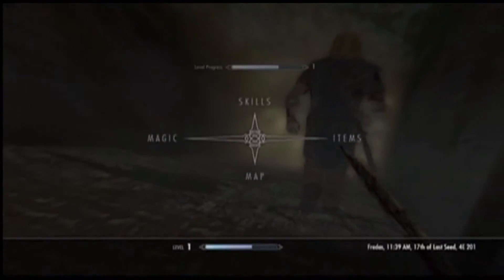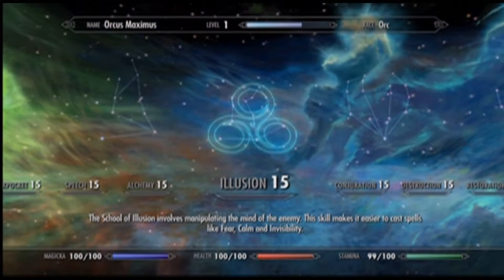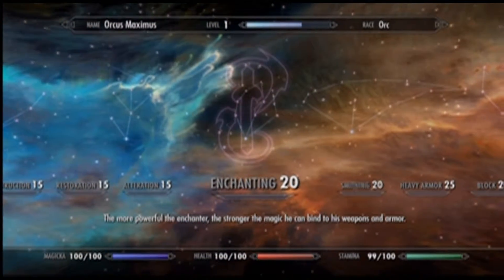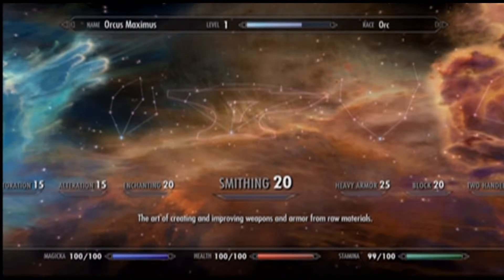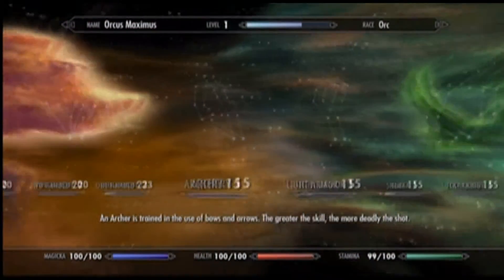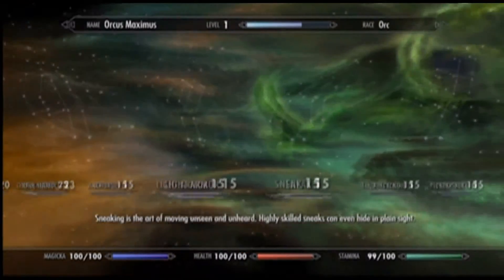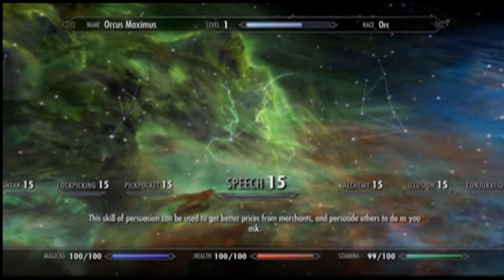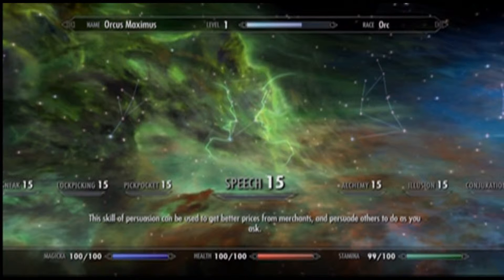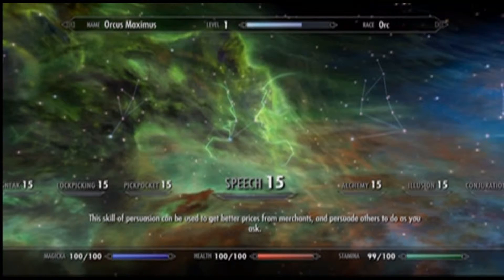Let me show you the skills real quick. Starting from here, these are all the magic skills: illusion, conjuration, destruction, restoration, alteration, and enchanting. On the warrior side we've got smithing, heavy armor, block, two-handed, one-handed, and archery. Then we've got what's called the thief stats: light armor, sneak, lockpicking, pickpocket, speech, and alchemy. Speech is more of a thief-type perk because it's about persuading people.